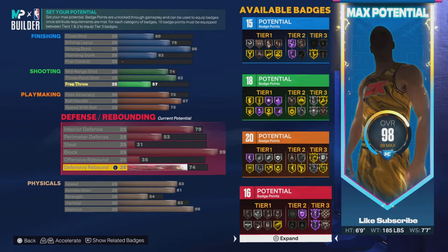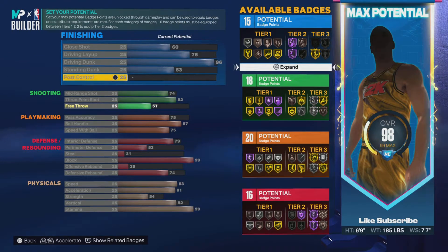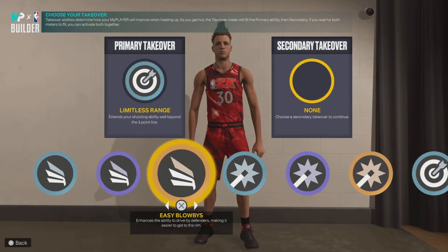Hall of Fame chase down — reason why I tweaked up the defense. When you get your plus 4, you put plus 2 on your finishing and plus 2 on your defense, so you get Hall of Fame anchor, and also gold Depolasterizer for your tier 3 badges. Now let's go — we're gonna see what the build is called. Primary takeover: limitless. Secondary: blow-bys. Easy blow-bys — you want your defender to get off your back.